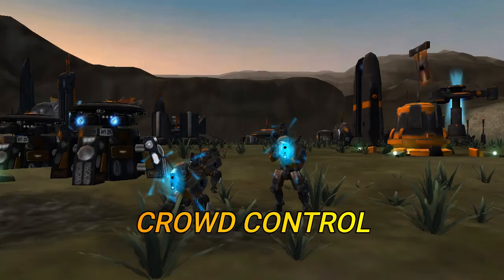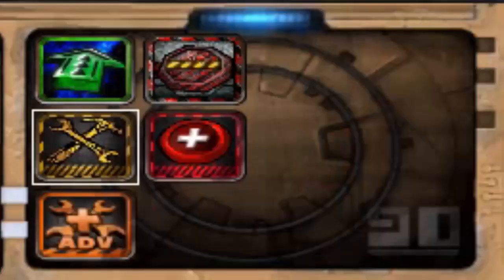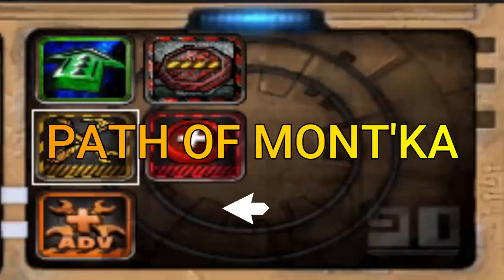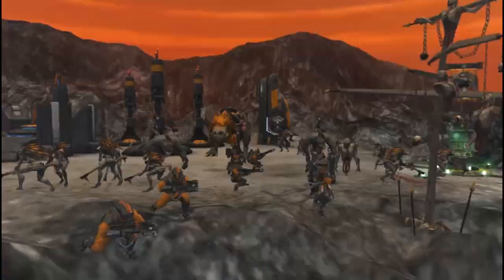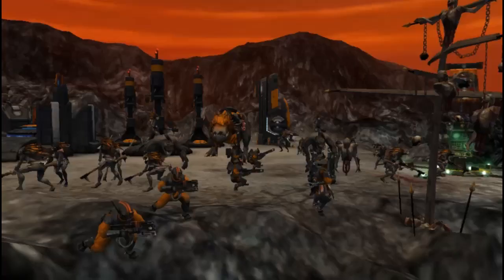Before you proceed to Tier 3, you are given two paths: the Path of Mont'ka and the Path of Kauyon. The Path of Mont'ka provides you with the Earth Caste's finest technology — to upgrade their battlesuits and the finest gunships to slaughter your enemies with. While the Path of Kauyon provides you with upgrades to enhance the capabilities of your troops, and the strongest beasts the Kroot have to offer — beasts that can take on whole armies while our guns support them.